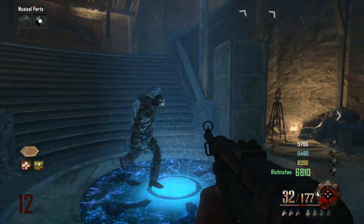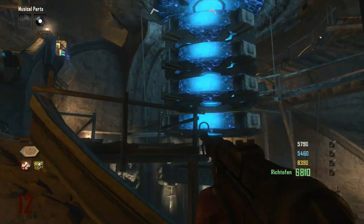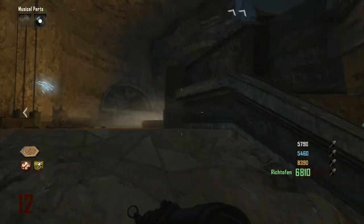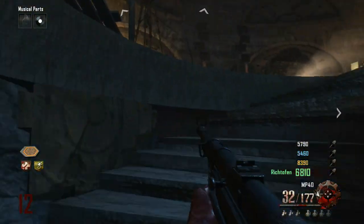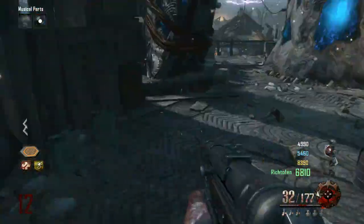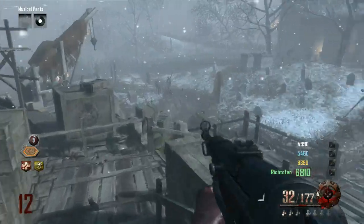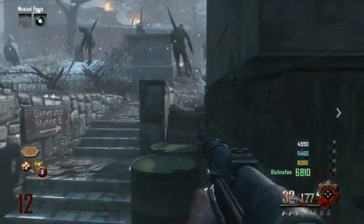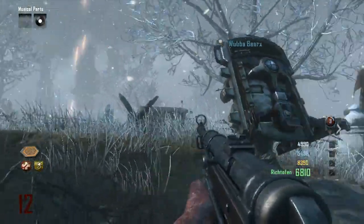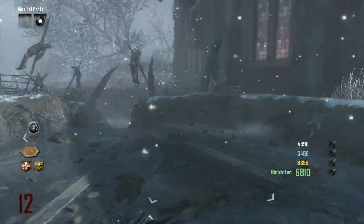Once you have all those things, you can do the Easter egg. You need all the ultimate staffs. Go down to the bottom of the staff room and make sure all the left blue things are lined up — the lights will start blinking white. When this happens, you need to place your ultimate staffs in different locations: the ice staff goes in the robot in the church, the wind staff goes in the middle one — Odin — the lightning staff goes in Thor on the far right at spawn, and the fire staff goes in the bottom staff room.